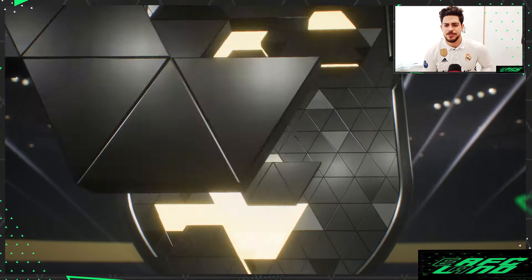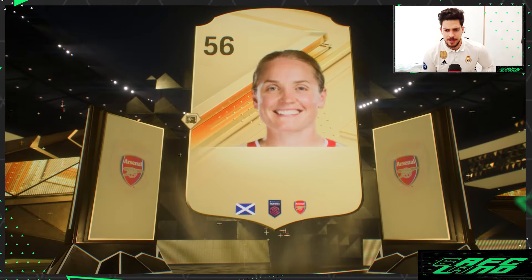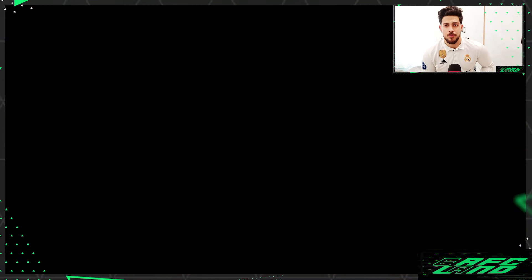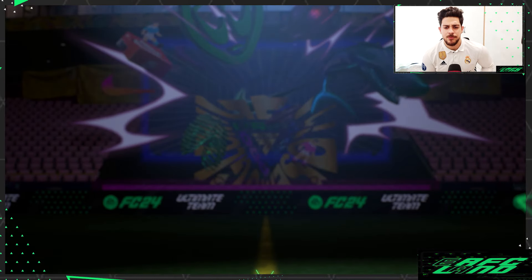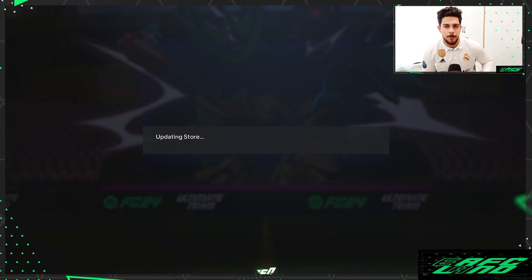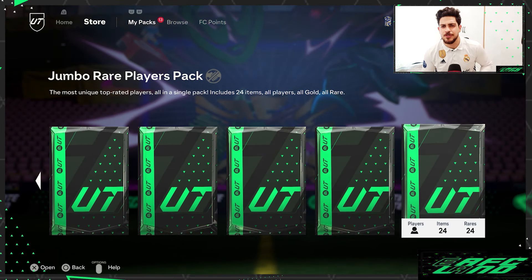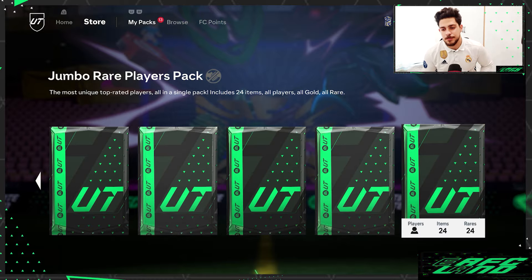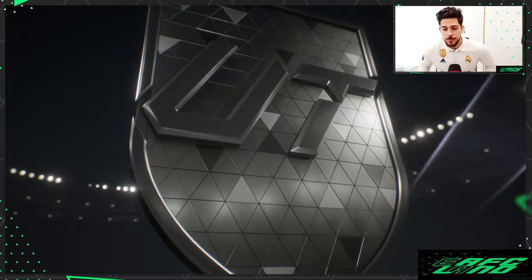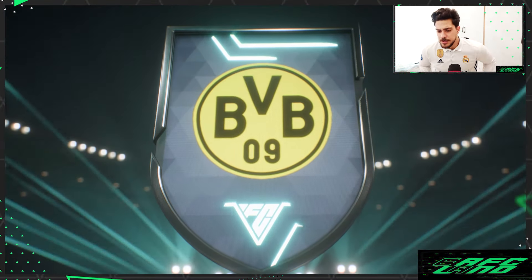Next Mega Pack — nothing fancy. A center mid from Arsenal, a women's card, 84-rated. We don't really expect anything special from the Mega Packs. They're very good early in the game when you want to fill your squad or get cards for SBCs, but this time of the year — Germany striker from Dortmund.